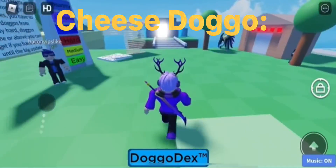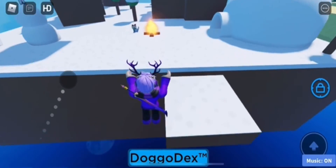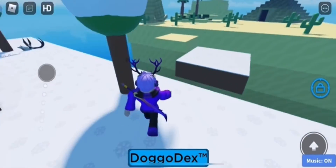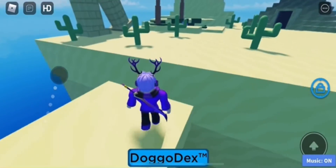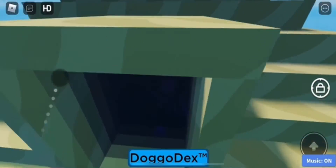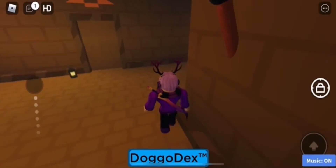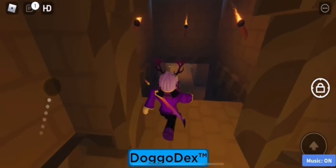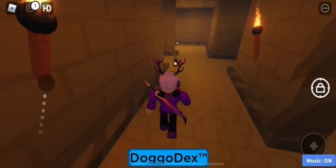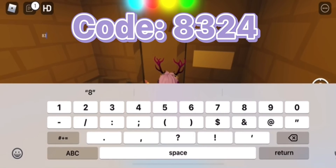Welcome back to another Roblox tutorial video. Today we'll be showing you how to get the cheese doggo. In order to get this one, you need to go into the temple — this is the last one you can get in the update. Sorry for the delay, I fell asleep like I said in my other video. After this uploads, I'm going to do the new platinum that came out, then all 30 into a video, and then all 7 today. Tomorrow I'm going to upload the Chomik X Marker Collab that came out two days ago. I was going to upload it originally today, but I'll just do that in the morning instead so you know how to get both of them.